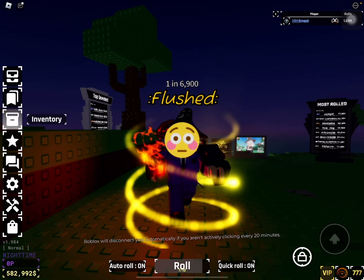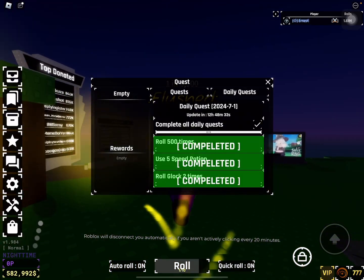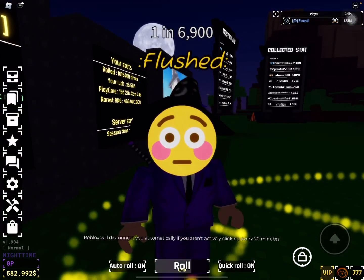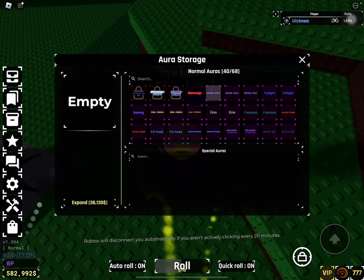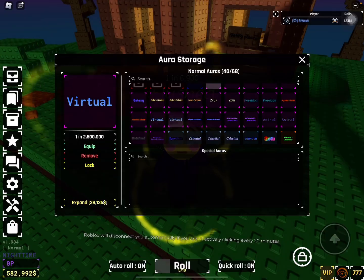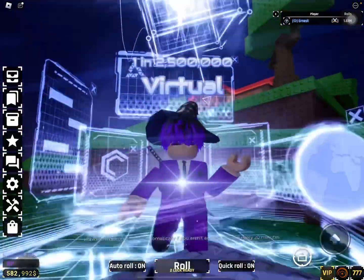There are five new daily quests and you now actually have to claim them. There are also new aura reworks — Virtual got a rework which is very nice.